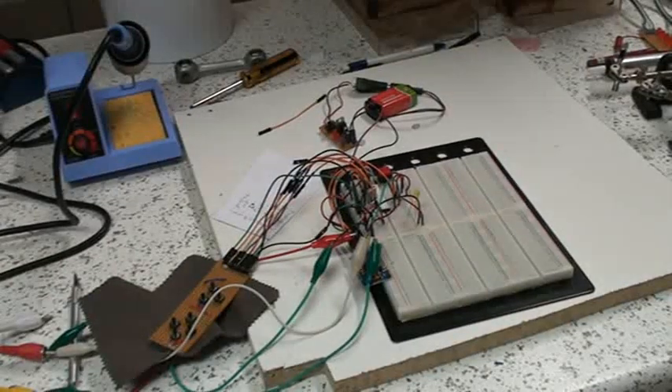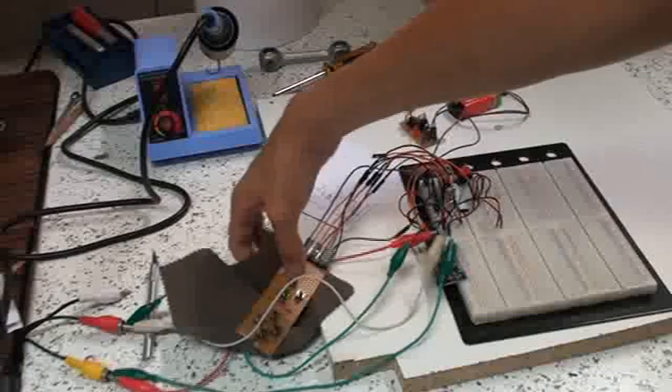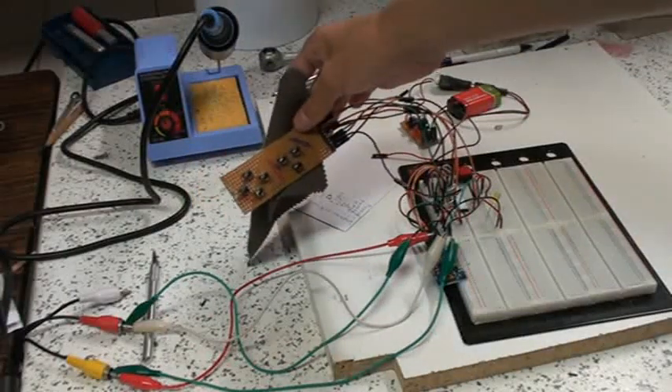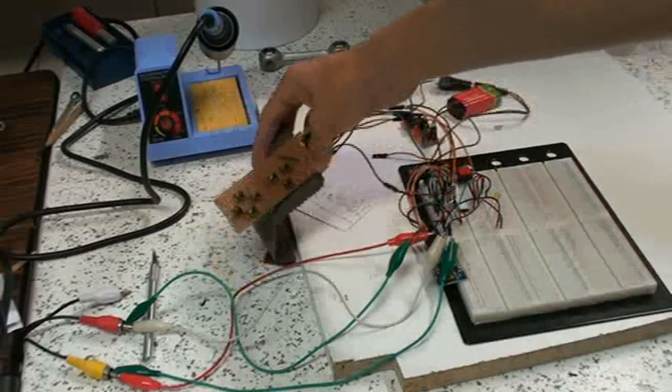The TDX Micro Console Prototype 1 version 1. It currently doesn't look like much, but it's a prototype of what the console is going to be. It does almost exactly the same. So here you've got the button panel — these little buttons, these function buttons, those movement buttons, function buttons.